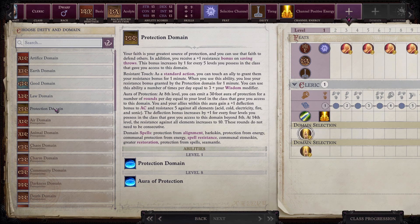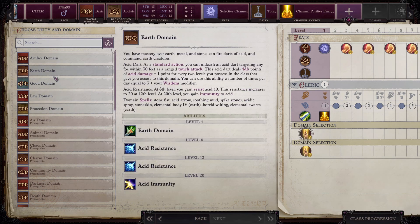I'm looking at Protection. Touch an ally to grant them resistance one — so that's the same thing. Or, at eighth level, plus one deflection bonus to AC and resistance five for all elements. The deflection bonus increases by plus one for every four levels. We'll get Barkskin and Communal Stoneskin too.